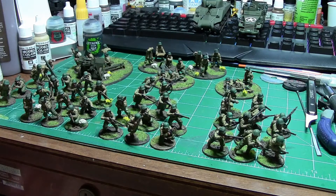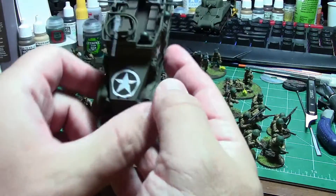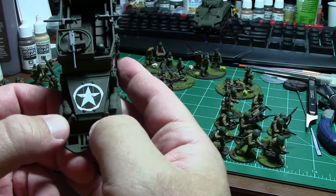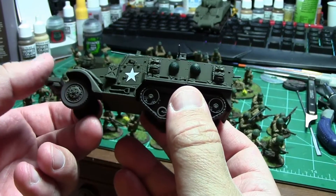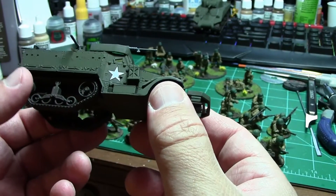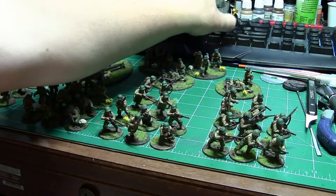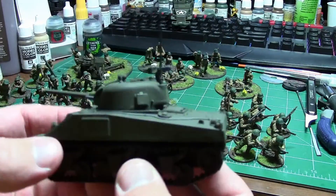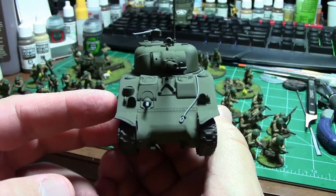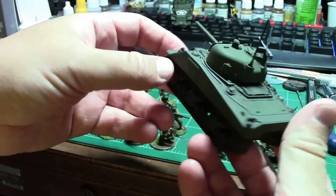I need to figure out how to run the platoon or company or whatever this is. This is the American Bolt Action starter set. You can see I started putting the decals onto the half-track, but I definitely should have put a gloss coat down before I started that because these decals were a lot more fiddly than I expected. So when I do the Sherman decals, she'll definitely get the gloss coat treatment before I do that. You can see I picked out the stowage on here.